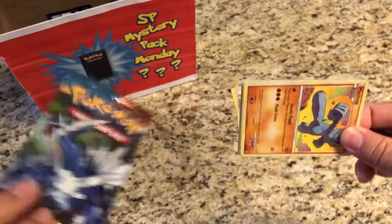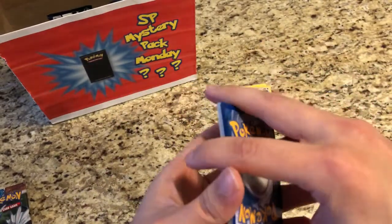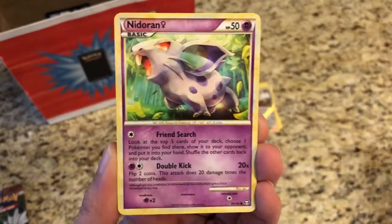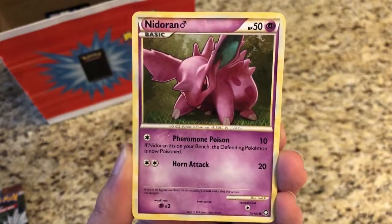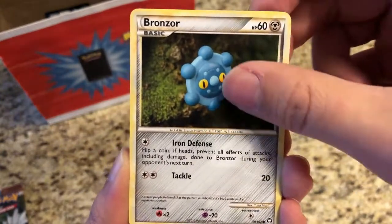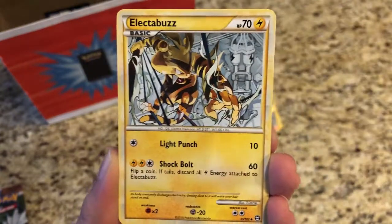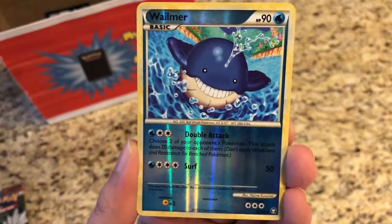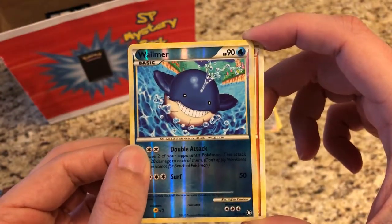Alright, that's not too bad actually. Look at these awesome artwork. We have a Machop, Nidoran, Scroopy, another Nidoran, Bronzor, Magmar — look at that amazing artwork, very, very cool looking. Electabuzz, Whalemur, Reverse Whalemur. That's gotta be an Uncommon — yes it is. And our Rare is a regular Rare Dugtrio.